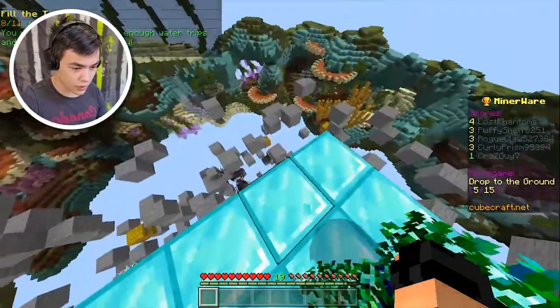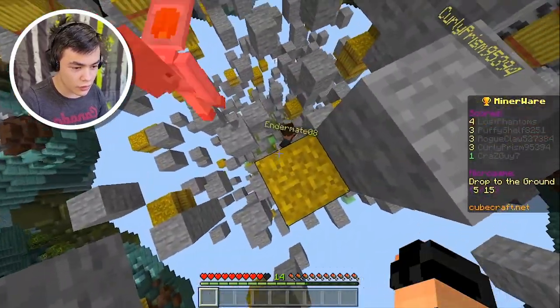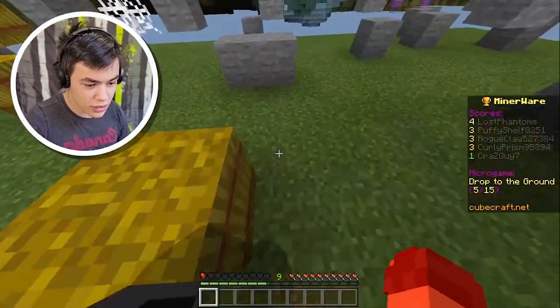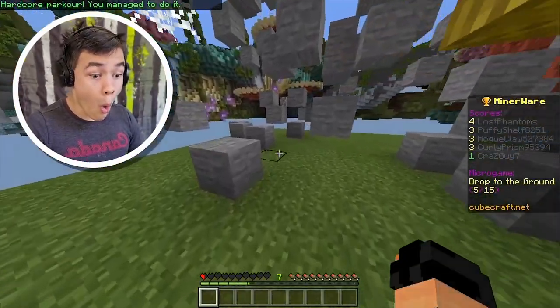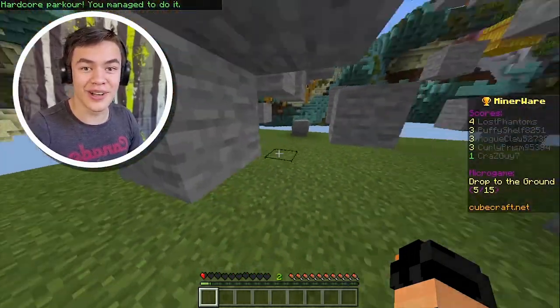Drop to the ground — this is just like last time, we're just gonna not die. I think if we land on these bushes, it's less damage. I took so much damage there. Half a heart, dude. That was so lucky — I can't even imagine how I actually completed that.